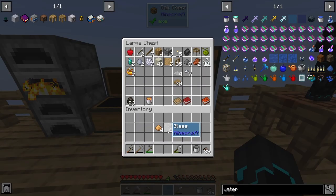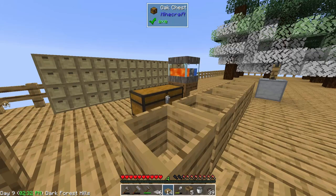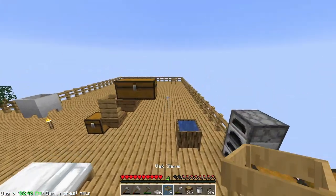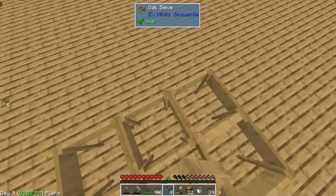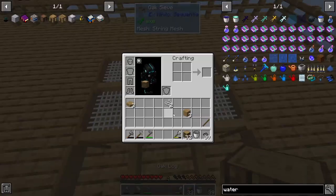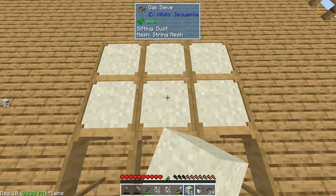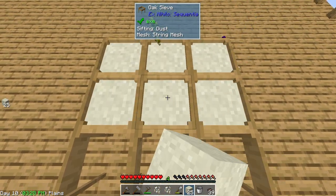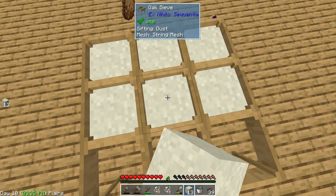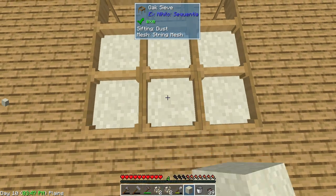I've discovered - and it was also told to me in the comments, thank you for the feedback - that you can actually place sieves in a 3x3 area. If I set up a little demonstration area here, a 3x3, and then place the mesh in - I only have six right now - if I grab my dust we should see that we can actually sieve in multiple sieves at a time. This is huge. I have been using one sieve this whole time, so this is so much more efficient.